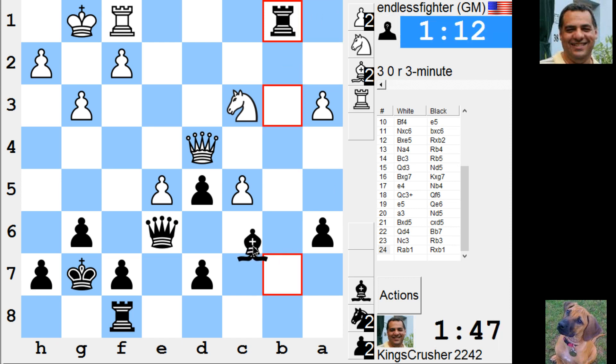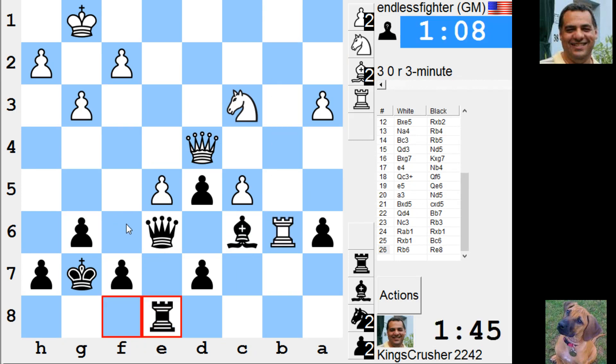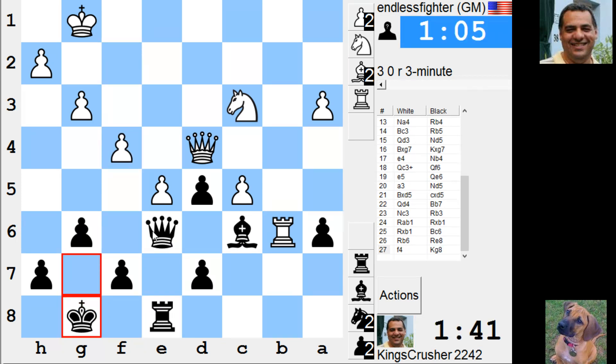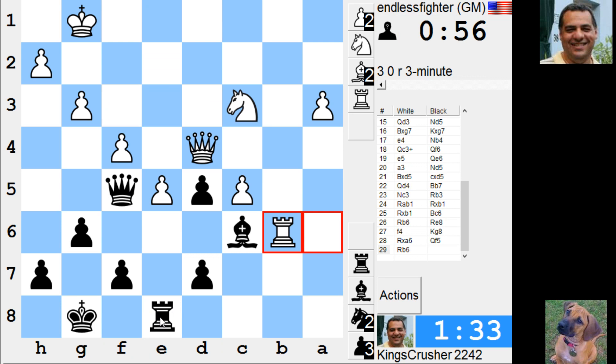Hope for the best here. Alright, hit this one, e5 — get my king off this diagonal. 40-second advantage, bit of a fight, didn't expect that necessarily. A few checks around here, or queen c2. He might open up that diagonal — hold on. Queen c2 or rook.